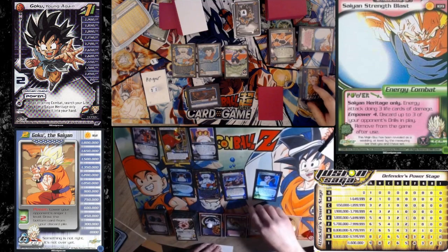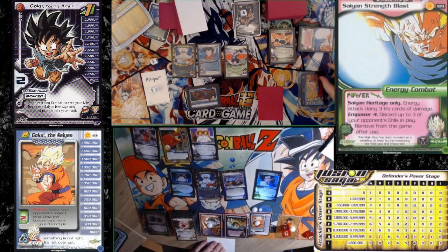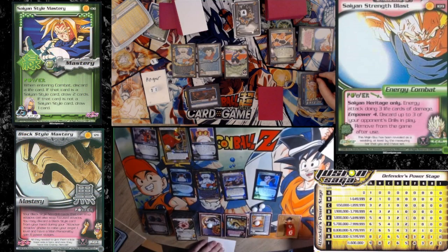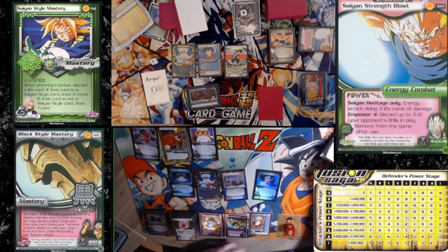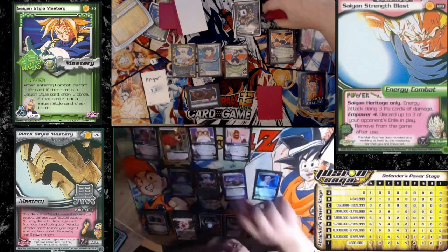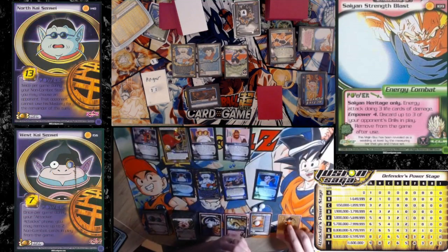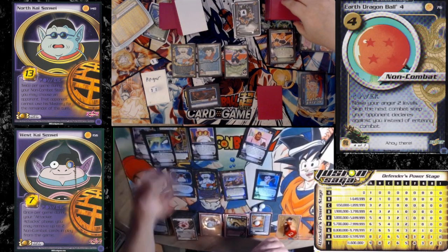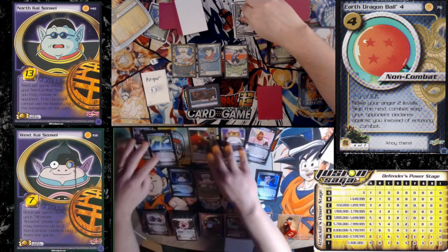I've got Saiyan Beef on for two turns. Zero anger, zero power stages. I'll draw three. Dragon Ball four is in play — raise my anger two. Dragon Ball two's in play. Deliver two, deliver you to two above.